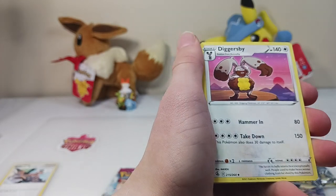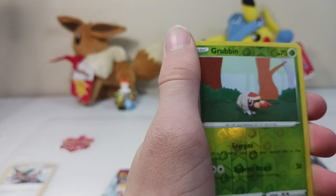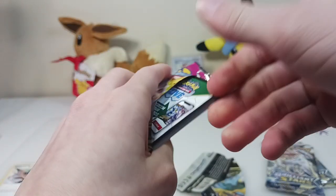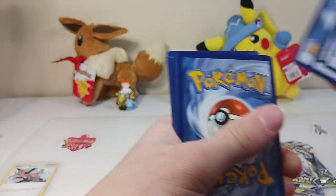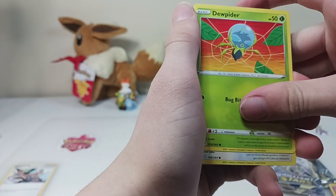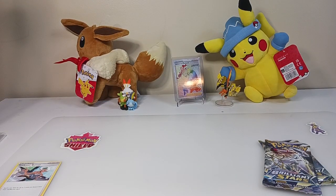Tell me if you guys are excited about the new Scarlet and Violet cards that are coming out. Fighting type energy. Victini. Dunsparce. Jupiter. Meowth. Onix. Cheodle. Shroomish. Meryl. And Orochoriel. So we'll move all these cards to the side.